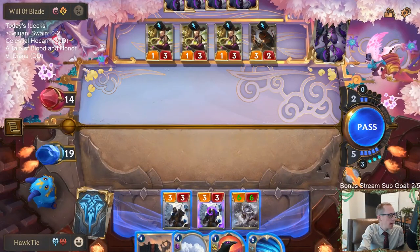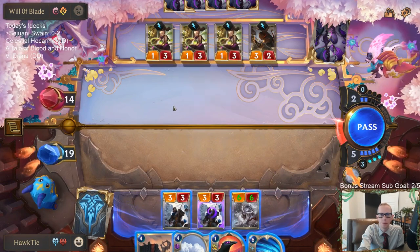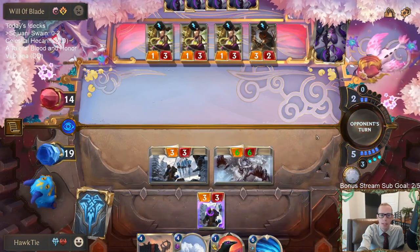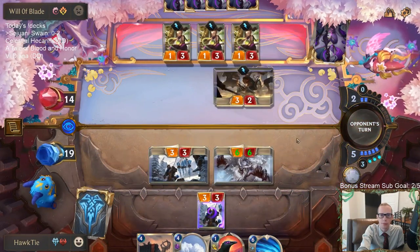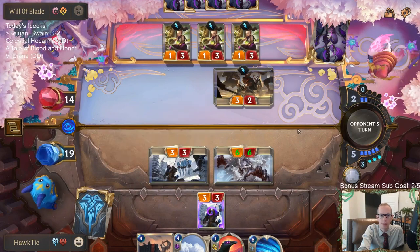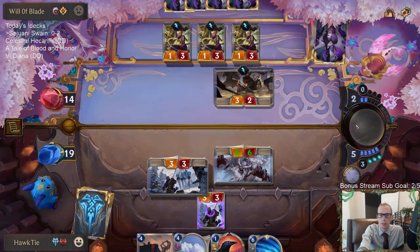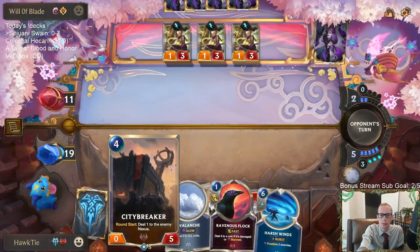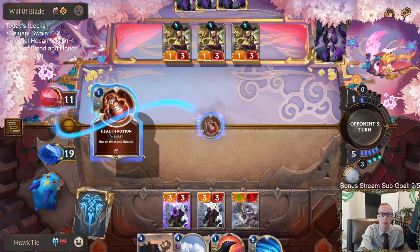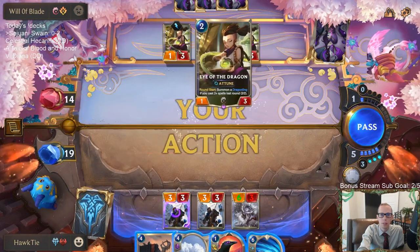I could Avalanche and then attack so they don't get to block with that three-two, but I'm just going to attack — we're not going to Avalanche. I'm worried about them blocking my Enraged Yeti with that unit. Oh well. Please don't play another spell. Yuck. Now I get triple Draggling.